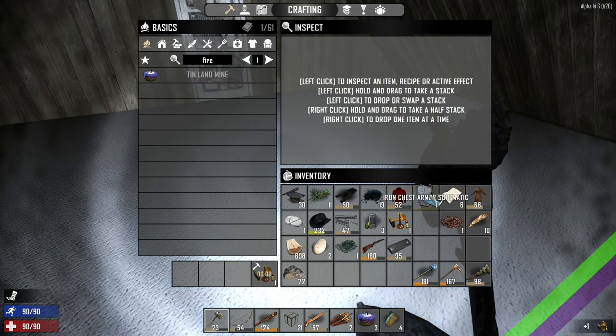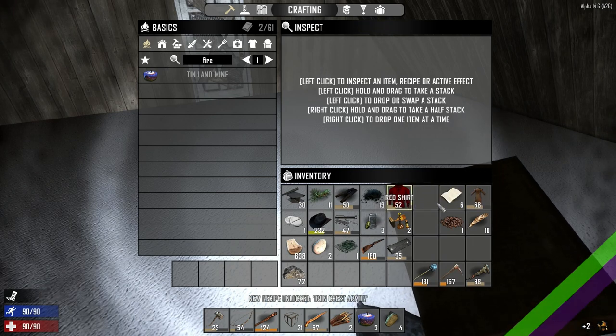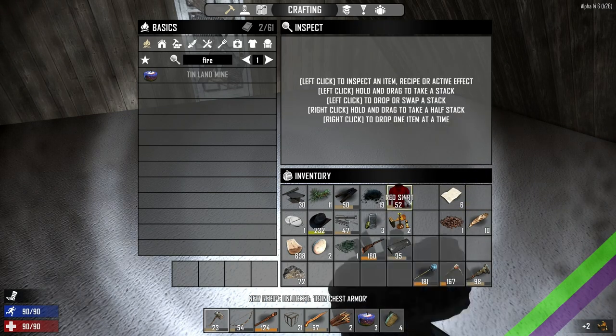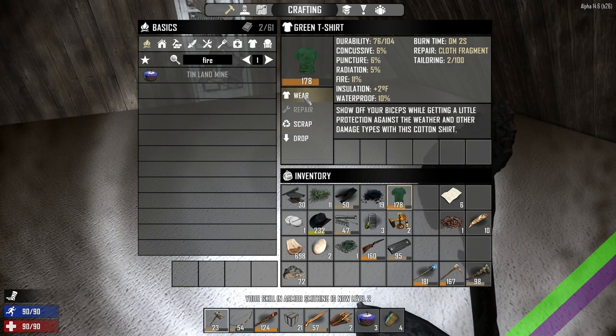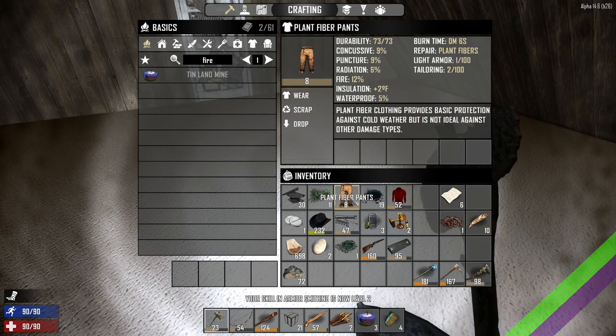I don't know why I'm collecting so much cloth. I got a leather duster. Well done. Oh I prefer the green to the red I think. Brown denim pants.